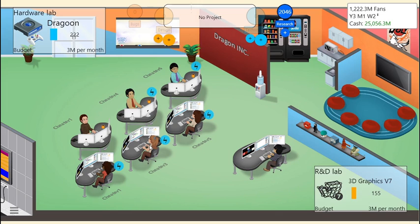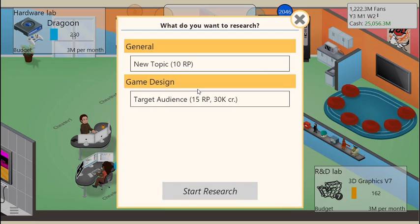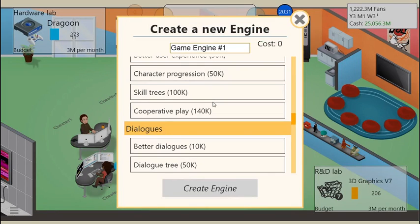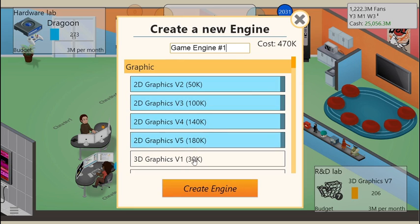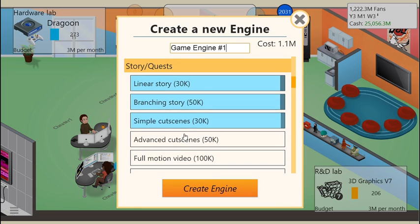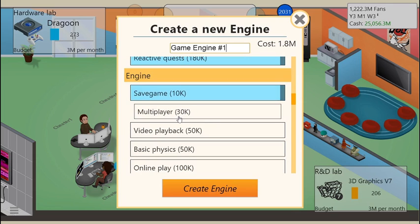It won't let me use the 3D graphics for some reason. Let me check my research. I think I know what I've got to do — I have to create my own custom engine first, that's why I can't use any of this. So let's go ahead and create the best custom engine that you could possibly ever create by including every single one of these. It'll be expensive as hell.